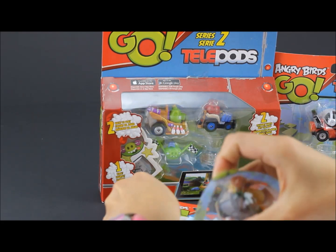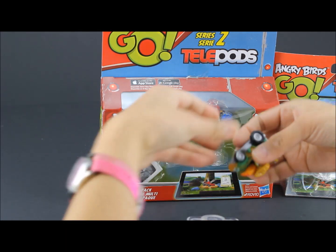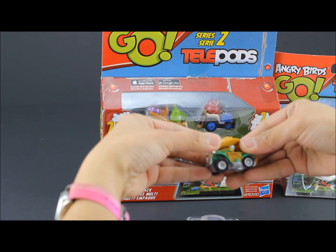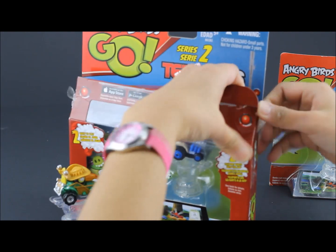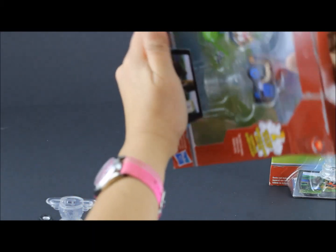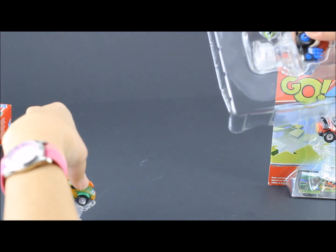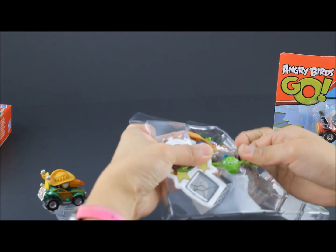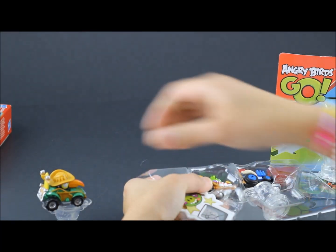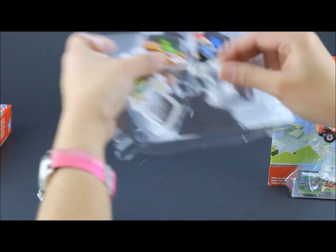There we go. Now each set contains the base and an Angry Birds Go car. Next is this bigger package. This one has two Angry Birds Go cars and one base that they can share.